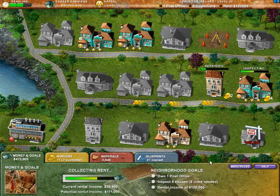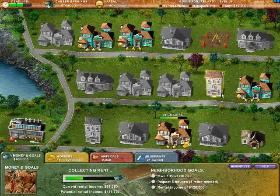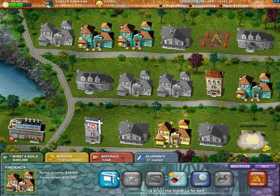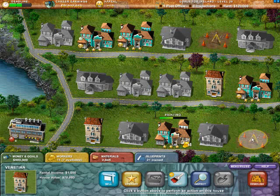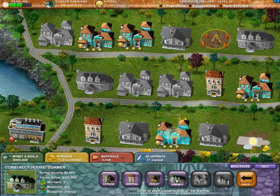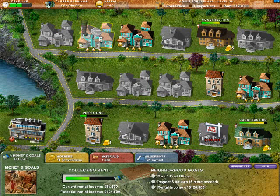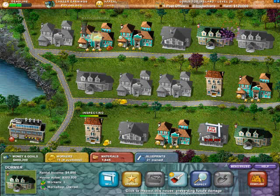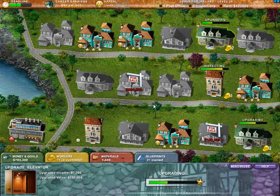I do want to get another Hacienda just to make sure we're well above that rent limit. That's one, two, three, four, five, six, seven, and eight — we're doing good on inspections. Let's go ahead and do some Dormers here — maybe get a couple going at the same time. We're going to inspect these guys as is; I'm not too interested in heavy upgrades. We're looking at $124,000 in rental income — let's do a little upgrading. We'll still need to demolish something because we still need a post office.